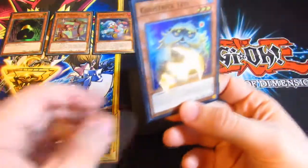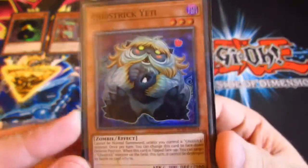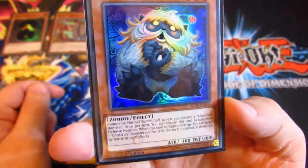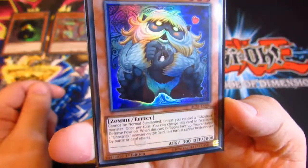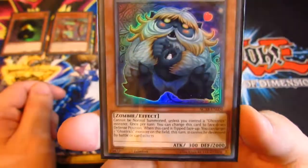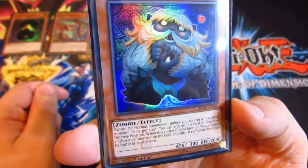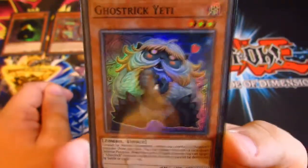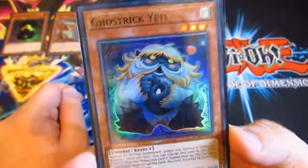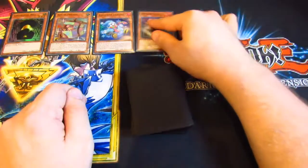December 4th: another Ghost Tricks, this was Ghost Tricks Yeti — another super rare. The effect is that it cannot be normal summoned unless you control a Ghost Tricks monster. Once per turn you can change this card to face-down defence position to get it to its 2,000 defence. When face up, you can target all Ghost Tricks monsters on the field, and this turn they cannot be destroyed by battle or card effects. So it also makes one of your other monsters immune when it is face up, which is pretty cool.